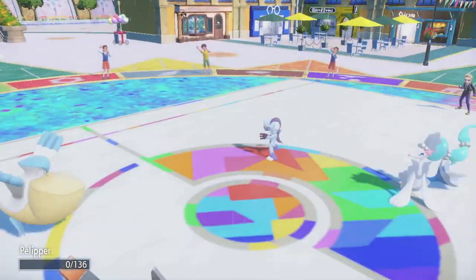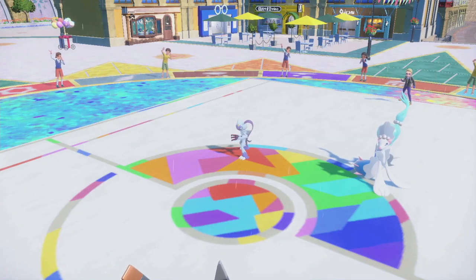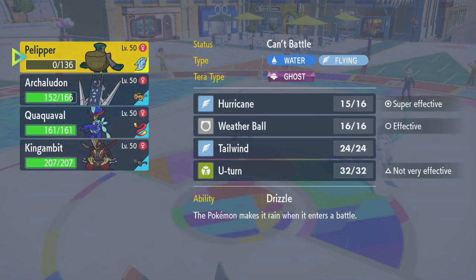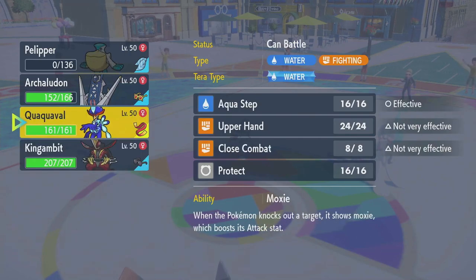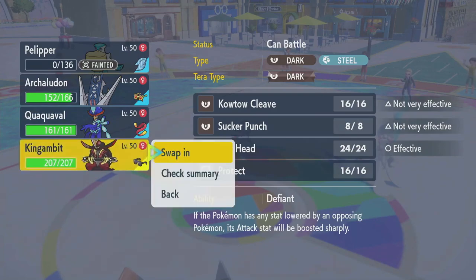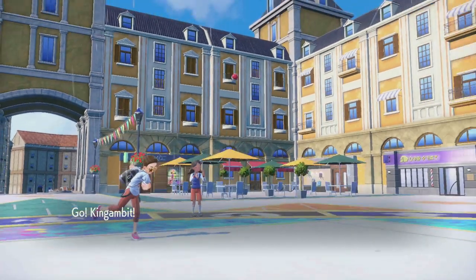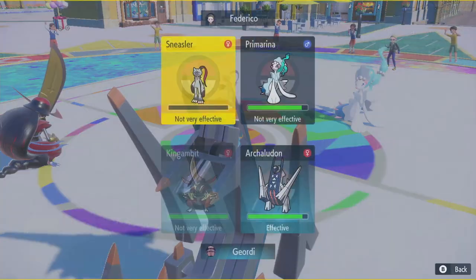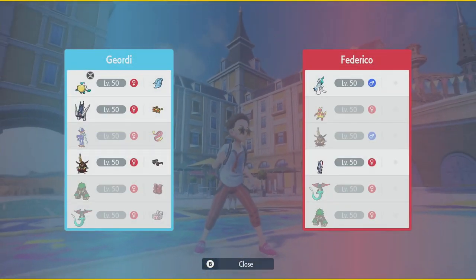Moonblast into Pelipper takes it out! Is that Light Orb? Yeah, that's Light Orb. Pin the Sneasler with Sucker Punch and throw another Electro Shot, right? Yeah, seems fine to me. I want to go to Quackleval here, but it's not the way. Pin with Sucker Punch, throw an Electro Shot. You can get around that by swapping and protecting.